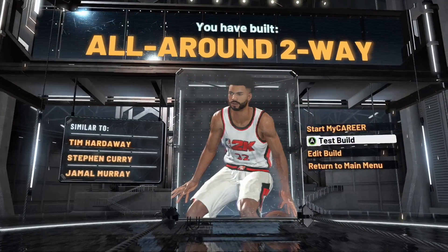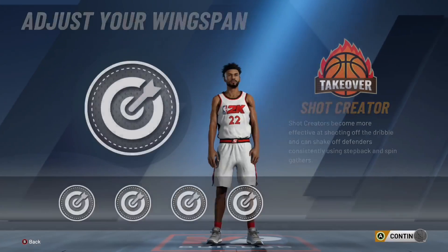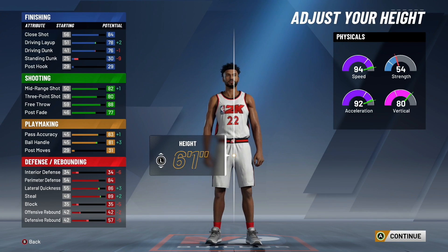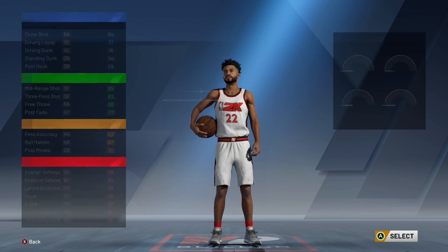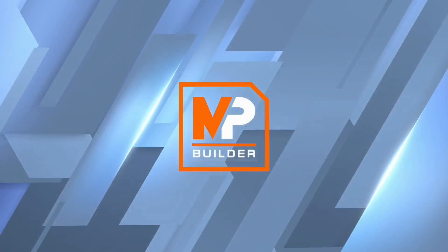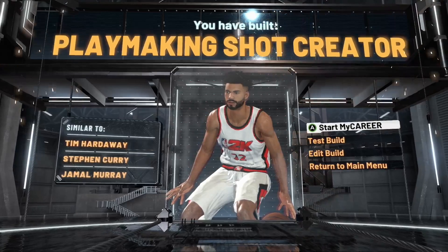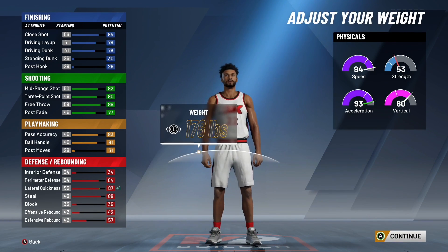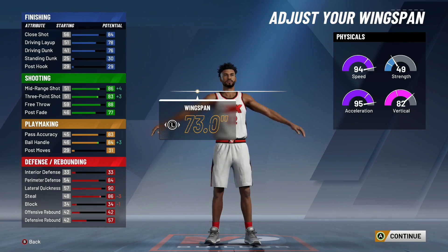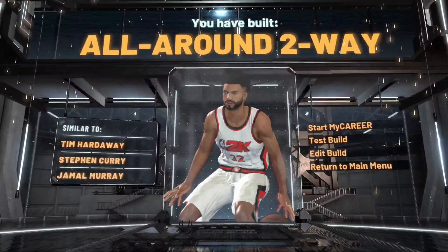Before we get into badges, let me show you guys — if you make the build taller than six foot one it's going to change the name. I'll put the height up to six foot two, lowest weight, lowest wingspan, and shock creator takeover. You guys can see — at six-two your name is a playmaking shot creator. If you don't care about the name make it taller, but if you clicked on this video you probably do care. Now putting it back to six foot one, 160 pounds, lowest wingspan, and shock creator takeover — we're back to being an all-around two-way.